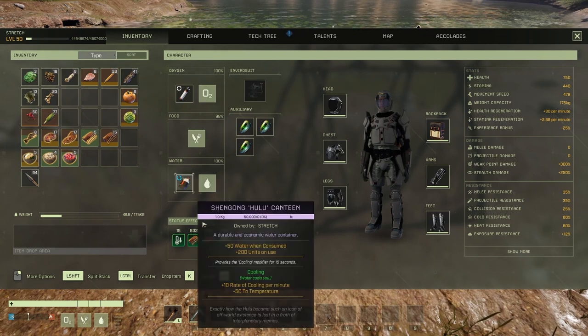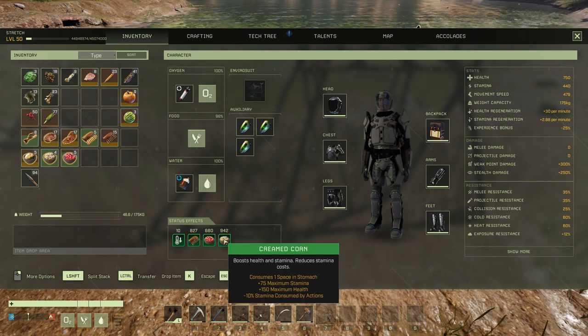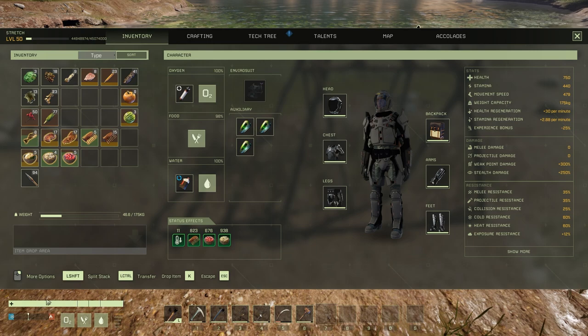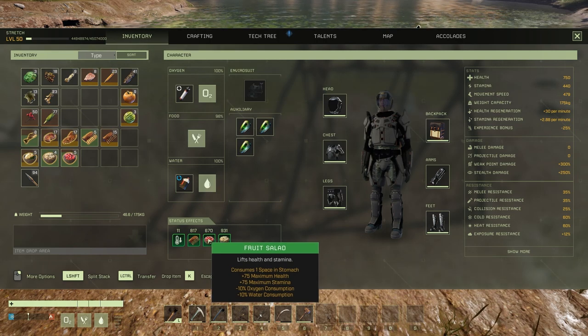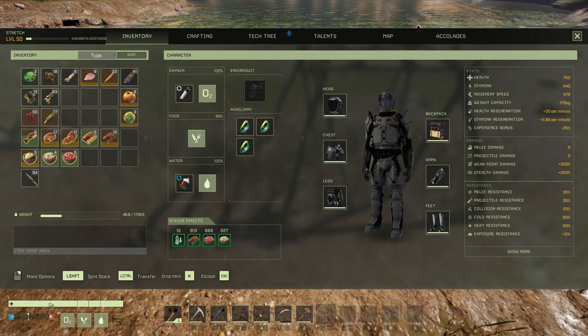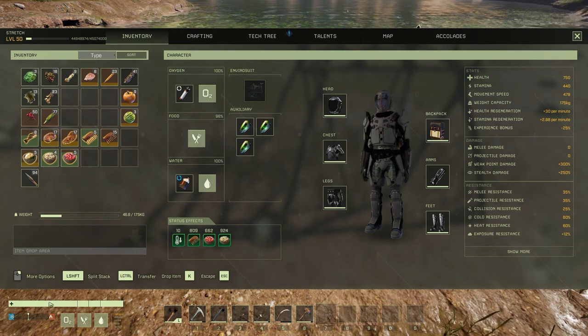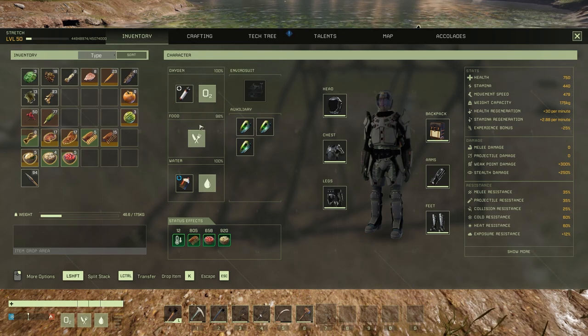I commonly want to replenish these buffs because without them — if I don't have the plus 75 max health — that hit point bar sits around here. A bear comes out of the bush and you're probably dead. So I'm not paying much attention to the food consumption bar; I'm watching my buff timers. What I'm getting down to is this: